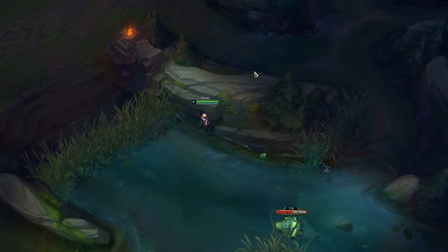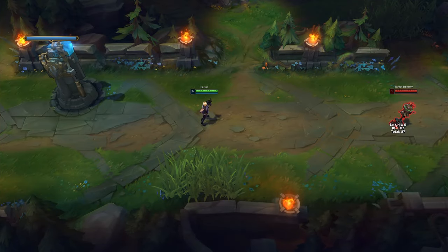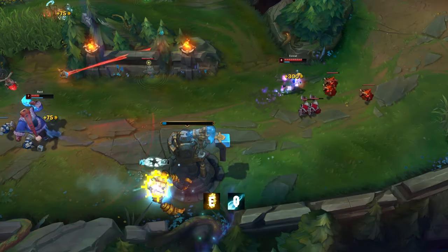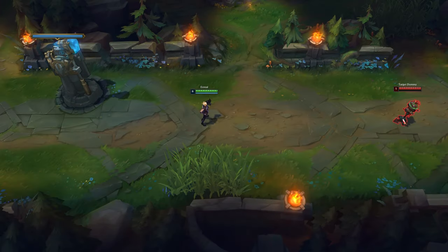Ezreal's E has a big range — you can use it to go through some big walls. You can combine his E with Flash, but first use E then Flash because the animation is faster. You can also combine E with Q or W to close the gap. If the target is further away from you, you can also use the combo Flash, E, Q.